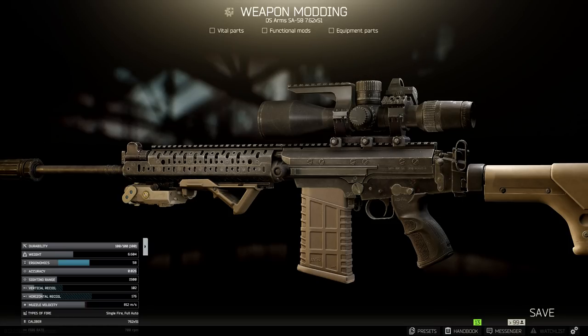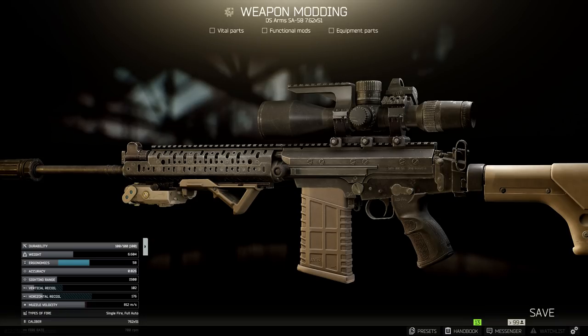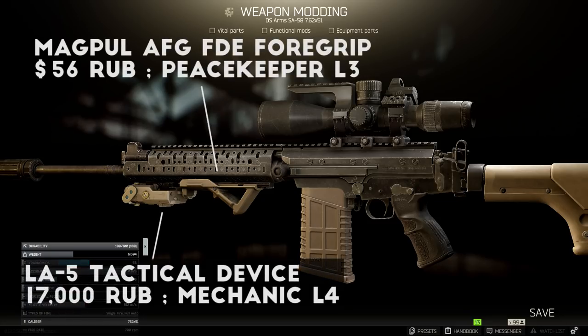Next, I replace the default SA-58 handguard with the CASV FAL handguard for about 17,000 rubles from Mechanic Level 4, which is the top tier FAL handguard for both recoil and ergonomics. After adding a 2 inch and a 5 inch CASB rail, I put on an AFG foregrip and an LA-5 laser onto the bottom of the handguard. To be honest, I picked both of these parts just to match the FDE colored accents on the rifle, not to maximize the stats.